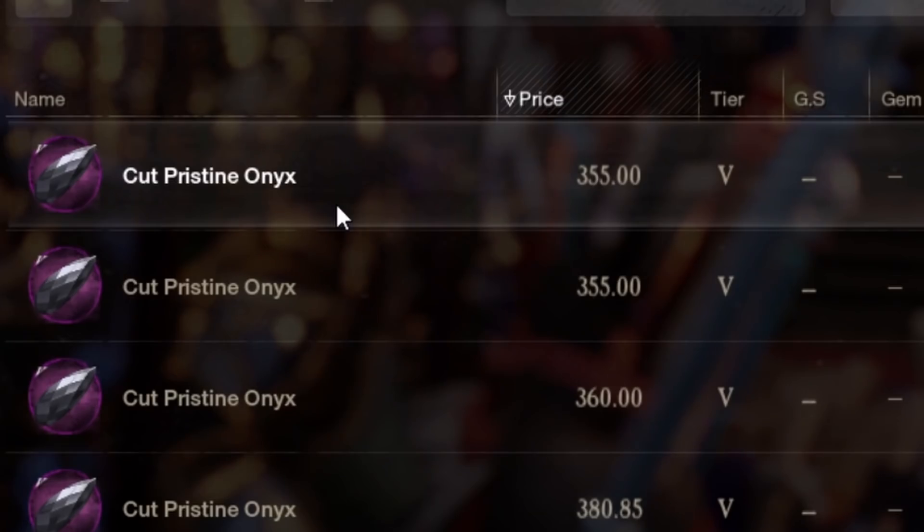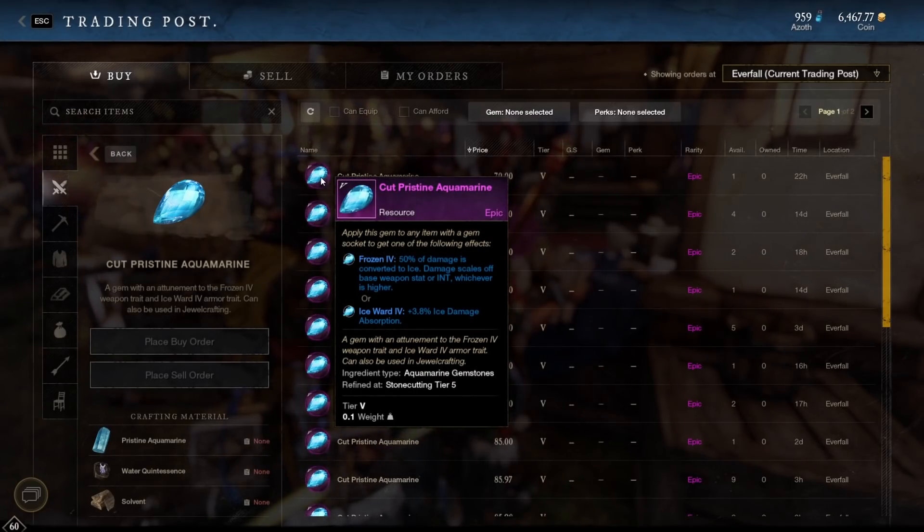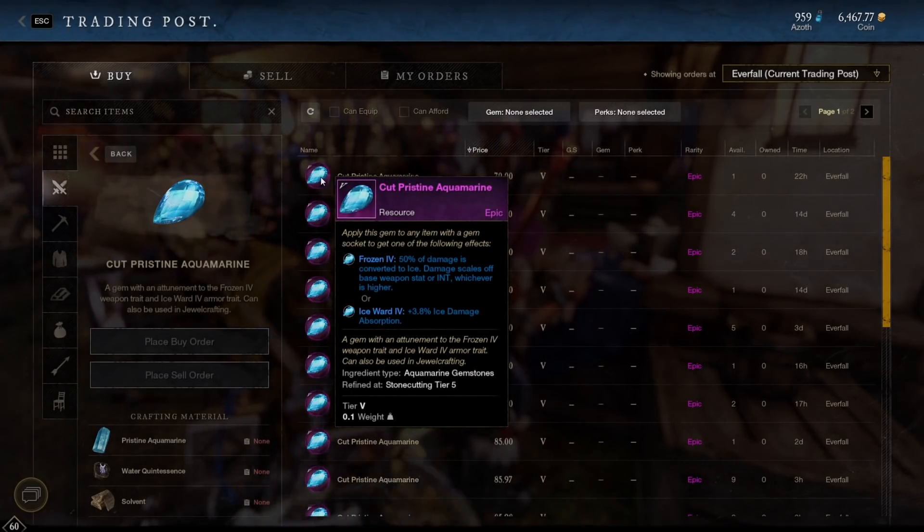If you don't want to buy an Onyx gem as they tend to be quite expensive, I would buy an Aquamarine gem. What that does is it applies ice damage, which also does more damage to Lost mobs.